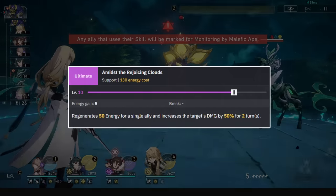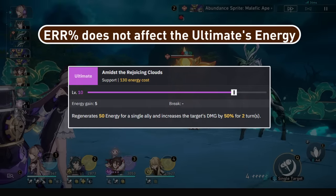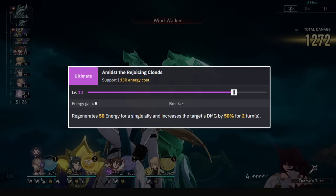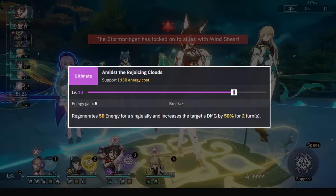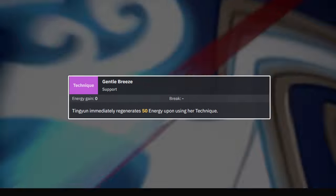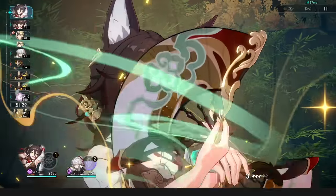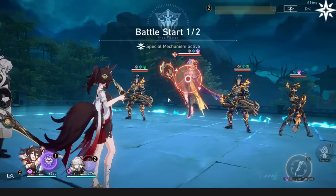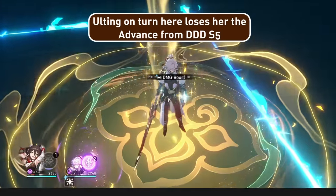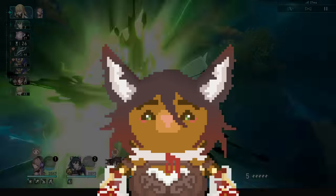As for Ting Yun's ultimate, she will regenerate energy for the ally you choose and give them a nice large damage percent buff. This energy isn't affected by energy regeneration rate, by the way. This ult can be used whenever really, but is ideally not used when the ally is less than a turn away from their ult to not waste an overcap on energy. Her technique will restore 50 energy to herself — this is very useful and should pretty much always be used. She can even use it twice to max her energy before a battle, and if you spam her ultimate key before anyone takes action, she can use it before her go even begins, even if she is the first to act, meaning she can give an ally energy immediately, proc effects from doing so like Dance Dance Dance, and gain energy at the start of her turn with her E6 passive — this will also let her kickstart her first ultimate rotation.